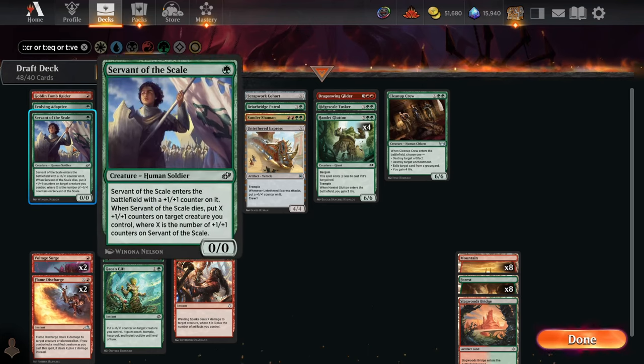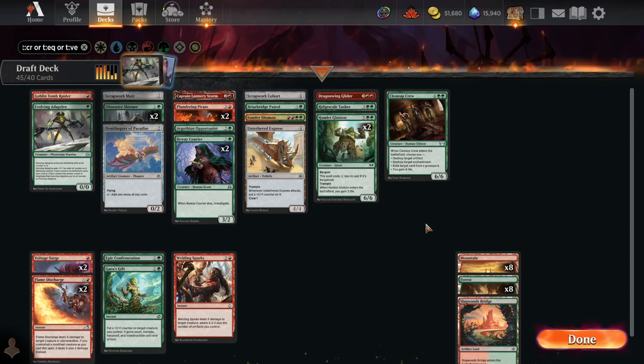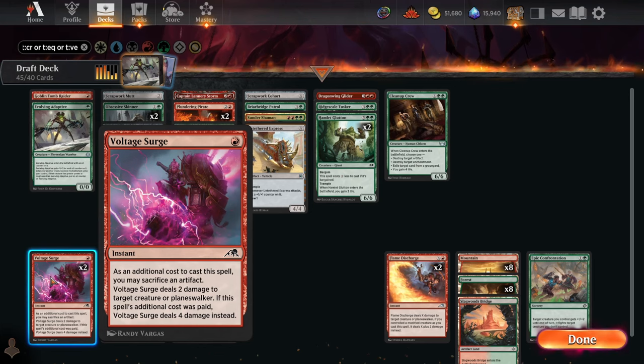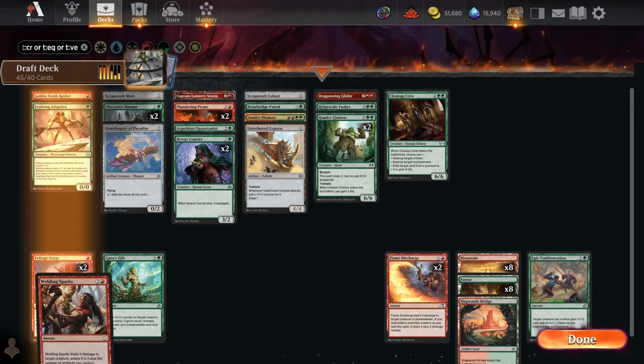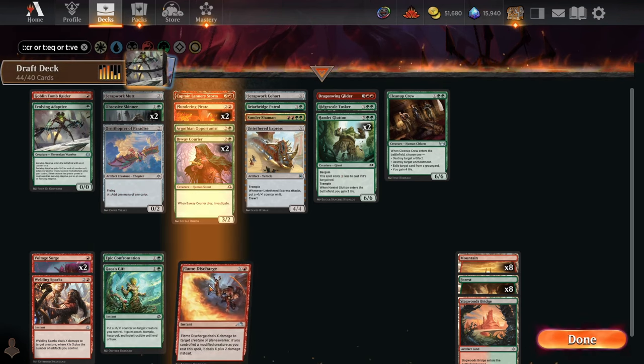We want to cut a little bit of top end, and definitely not cut a land. Cutting cards that are just cheaply dirty aggro cards — Servant of the Scale is the only immediate cut at three or less mana, which is awkward. Five four-mana cards and a six-mana card should be enough, so we can cut two Hamlet Gluttons. Then cut five more: potentially one Flame Discharge or one Epic Confrontation — the most narrow removal. The Sparks and Voltage Surges are more efficient; Epic Confrontation requires something big on board, though we have plenty.